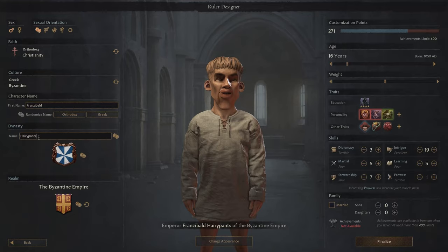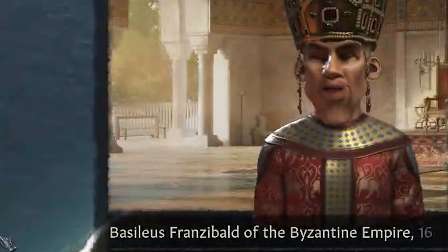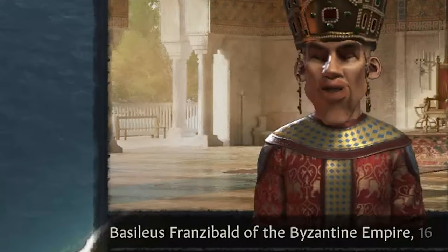Now we have to give our little dwarf a name, and I'm going to leave a very nice reference to an old YouTuber I used to watch. I hope that people perhaps get what the reference of Franzibald Hairy Pants comes from. We still have a bunch of customization points left. I'll put everything into intrigue to maximize seduction, though maybe some diplomacy would be good too, since that's also used for personal schemes. Finalize — we are ready to submit our character: Franzibald Hairy Pants of the Byzantine Empire. Let us begin.